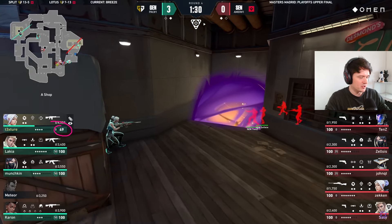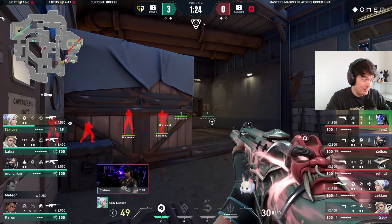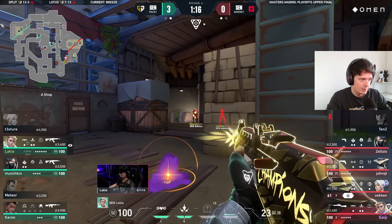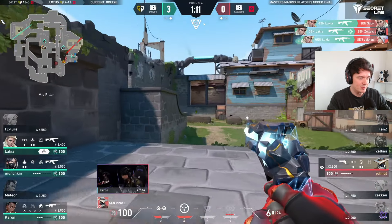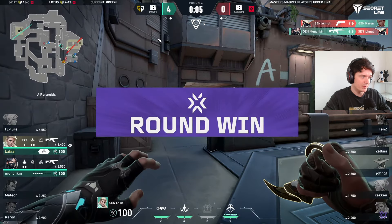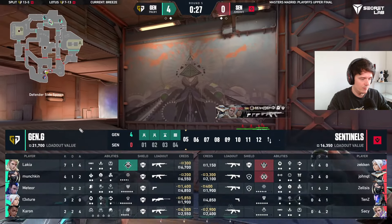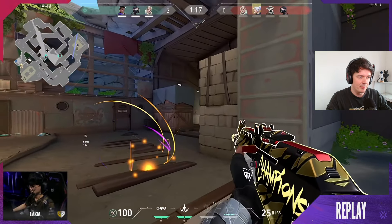Do you reckon he went for the body shot and killed the other guy? They're gonna flash through, they've got a kill here. Low HP — hero play on this one saved him a little bit. Nicely handled from him — good damage, very good damage. Could have been a lot worse for Gen.G in those last couple of fights, but the damage was done by Sentinels early on.